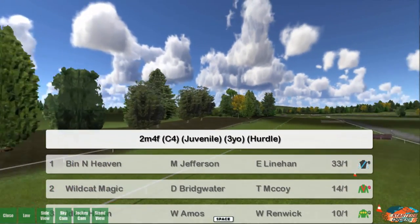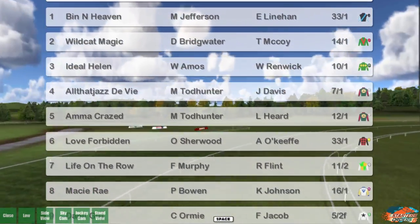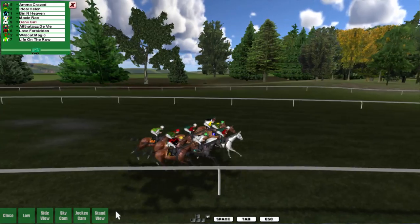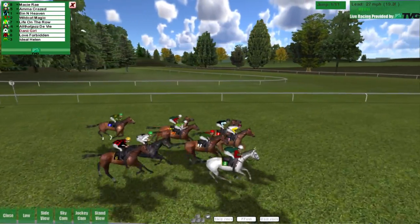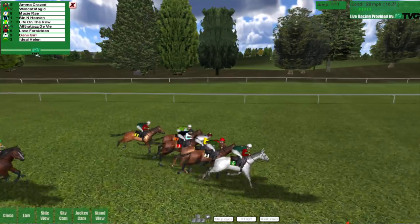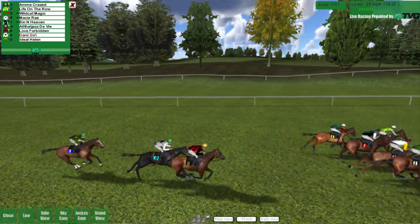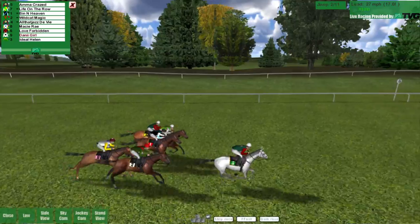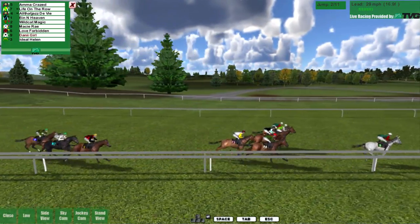The third two mile four furlong class four juvenile hurdles for three-year-olds. We've raced only against other fillies so that's going to be interesting. A couple of horses we know are here. We're on the inside - not a bad start. Dropping off to the back again. I'm A Craze is there, Macy Ray, Wildcat Magic - we know those two. Been In Heaven, Life On The Row, All That Jazz The V as well. A decent jump by everybody. Love Forbidden just ahead of us and Ideal Helen just behind us at the rear.